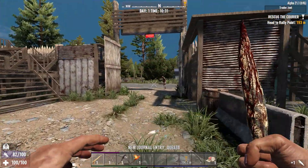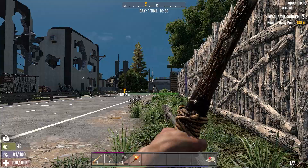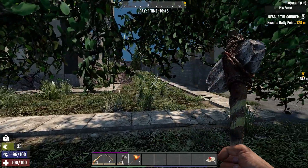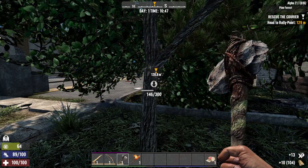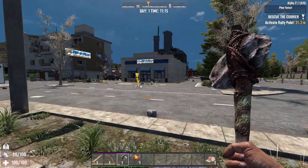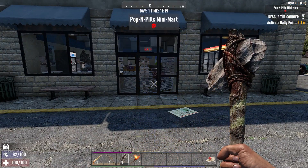These couriers that the traders hire — given how often they leave their satchels for us to go and find in fetch quests, and now we have to go rescue them as well — they really need to start hiring better couriers. Now while we're on the way over, we're probably going to need a little bit of wood. Given that the quest has told us there's a horde of zombies on the way, we might just need a few blocks for some defenses. Coming up on the Poppin' Pills — just wait for our stamina to come back, and then we'll kick this off.